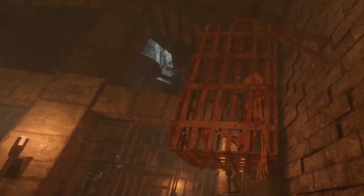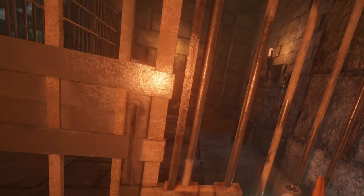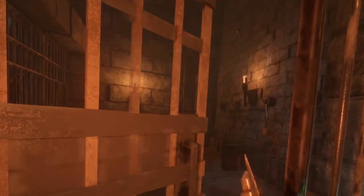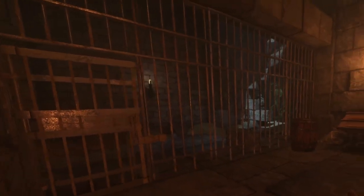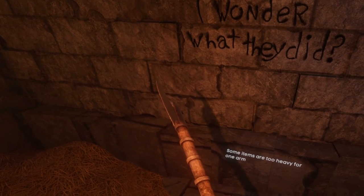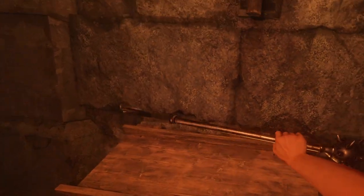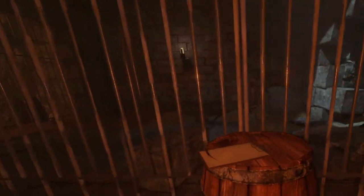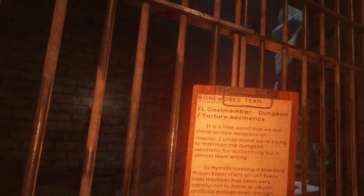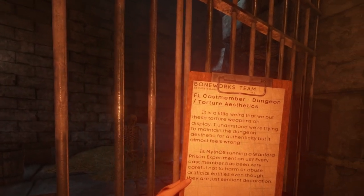Brody skeletons — I will clunk them with my rock and my axe. He just exploded and disappeared. Some items are too heavy for one arm — mace! Yes, it could be mace. But I have rock. On the clipboard — mythos — this is definitely the same world. It's a little weird that we put these torture weapons on display.